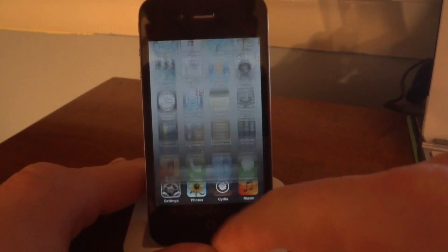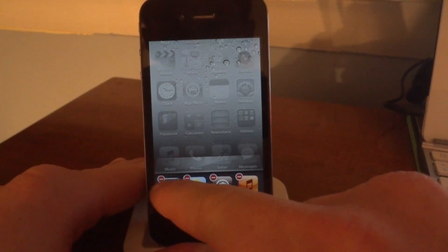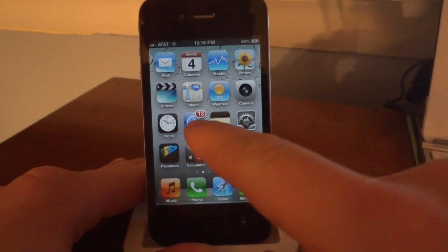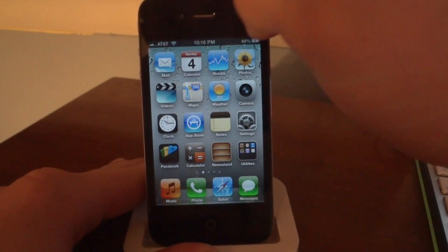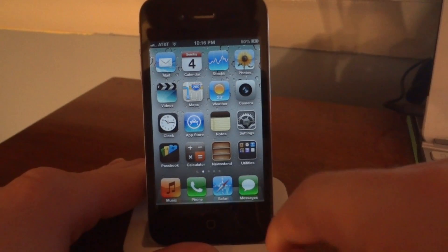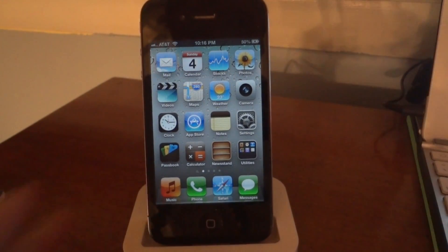My activation method is double tap the status bar because that's pretty easy. Once we get rid of all the multitasking apps I'll show you guys the method. You'll see I have 13 updates on my App Store, and I'm going to double tap the status bar one more time — and there it goes, just pops right away. It gets all those annoying little badges off your screen, making the whole screen a lot clearer and more crisp, more professional.